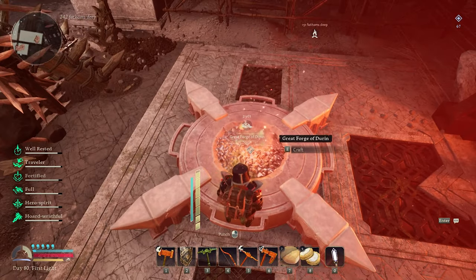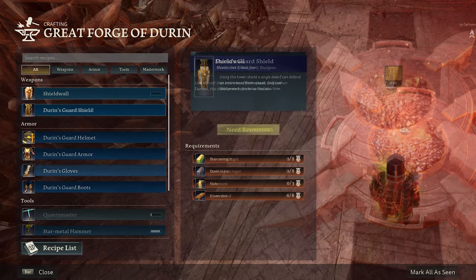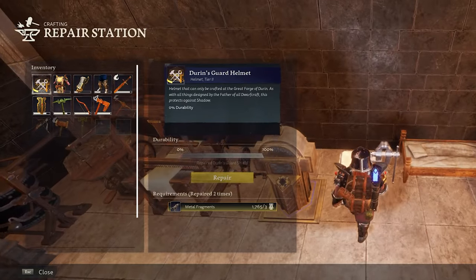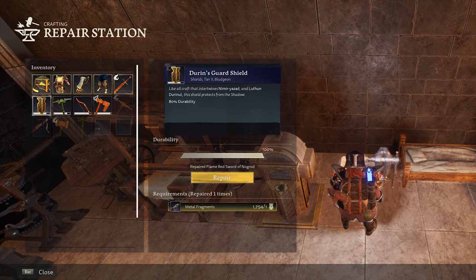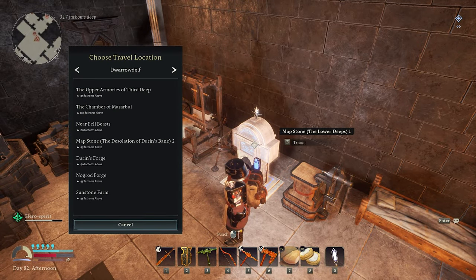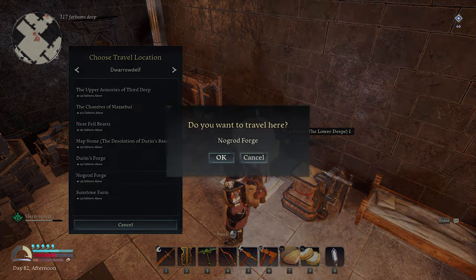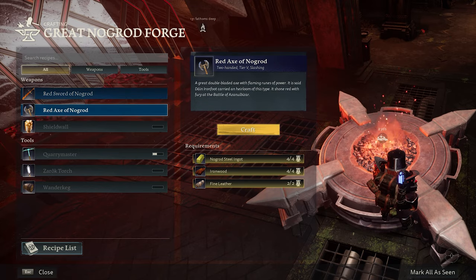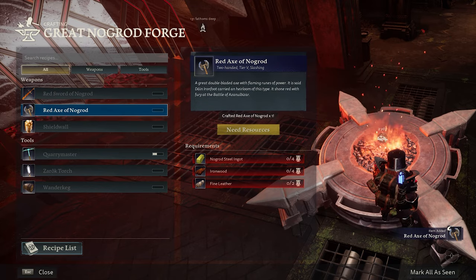And now finally, the Durin's Guard armour set was mine to craft. I found another forge to repair and relight — the Nogrod Forge — where I could craft myself two tier 5 weapons, which are also needed for an achievement. These weapons are the best you can make before you start mining Mithril, so I was really making some good progress. After creating this beast of an axe, I was awarded the Dimril Weapon Craft achievement.